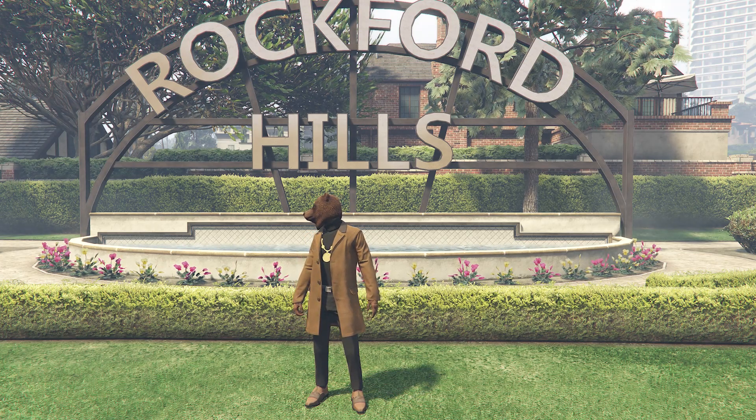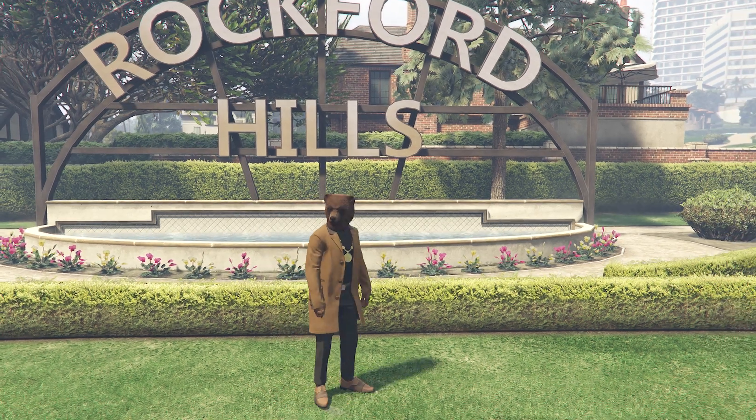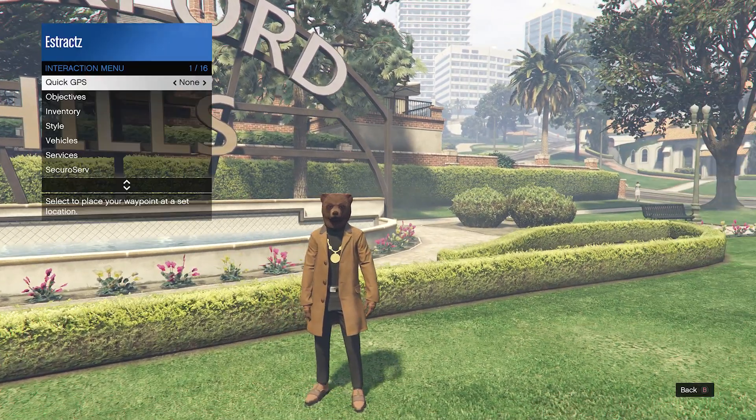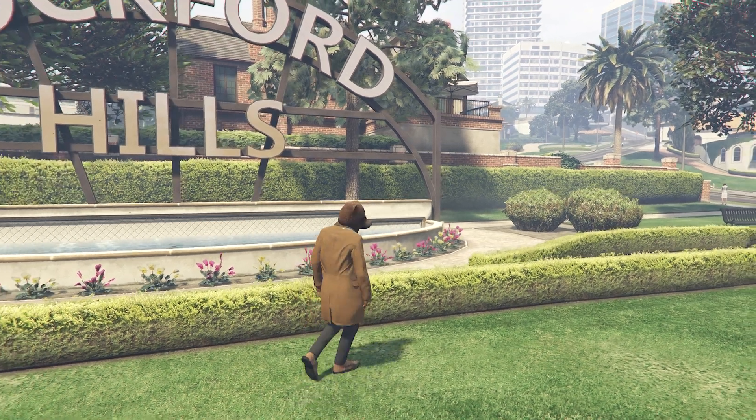For the first part, I'm going to show you guys how to get the red joggers, but your friend needs to do this part. What your friend needs to do is have him call in his MOC. If he doesn't know how to do that, just tell him to pull up his interaction menu, go to services, go to mobile operation center, and tell him to request his MOC.